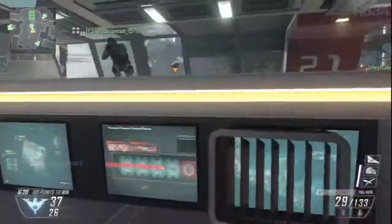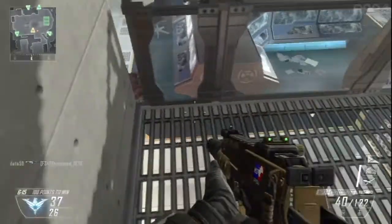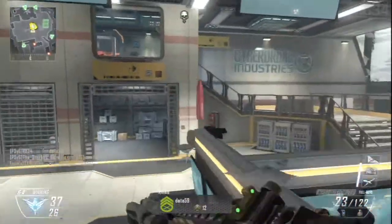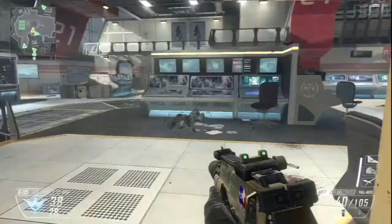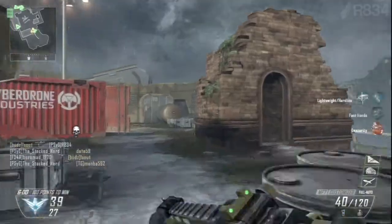There is another streak available at 7 points however we don't know what it is yet. 8 points will get you a quad rotor drone which is player controlled and this time around fires explosives rather than just bullets — which is a good thing because the shooting of the quad rotor in Black Ops 2 is absolutely dreadful. You're also able to see enemies through walls now, sort of targeting them in a red square even if they're behind cover.